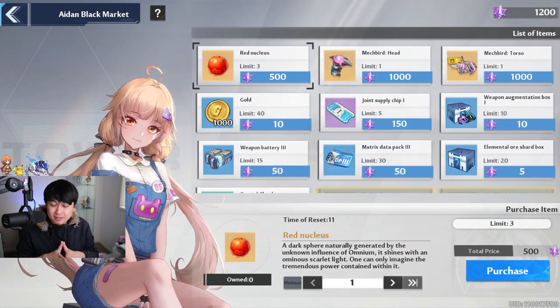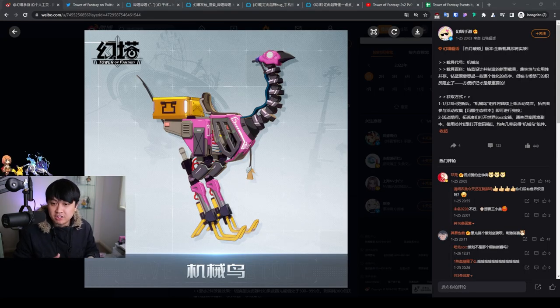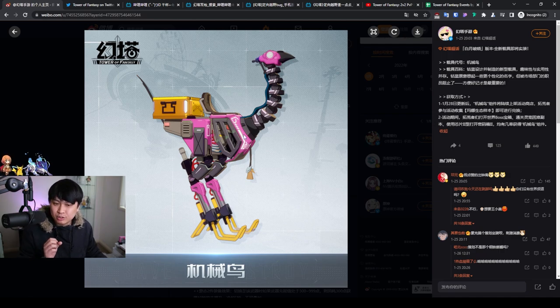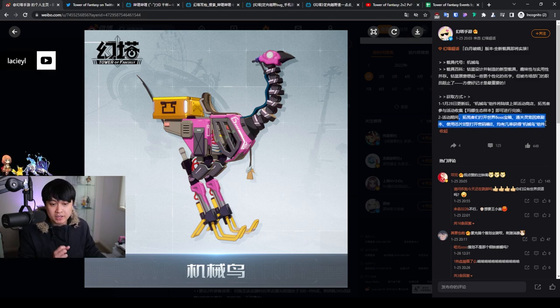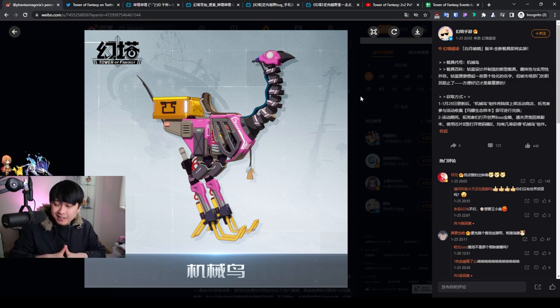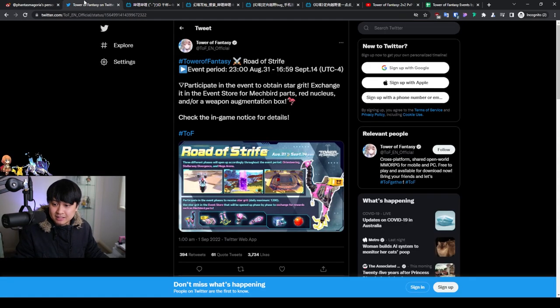I want to talk a little bit about CN because it's actually kind of interesting. Before we jump into the global version of Road of Strife, I want to quickly talk about the comparisons to CN — in that there isn't really any comparison that can be made. The TLDR is that the acquisition method for this mechanical bird is kind of different to how we're getting it right now. They actually had to hunt some bosses for one of the particular pieces, I believe the core. We are deviating pretty hard, even in terms of events, from Tower of Fantasy CN. So let's park CN and move on to global.